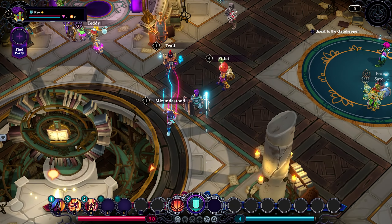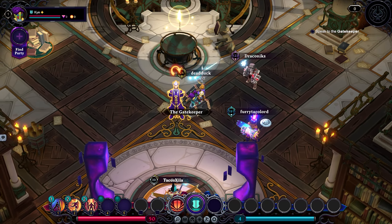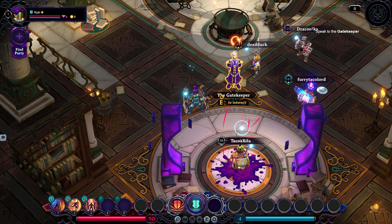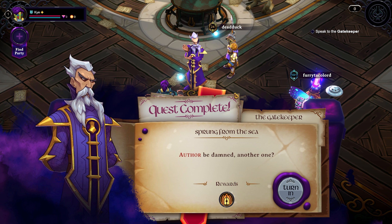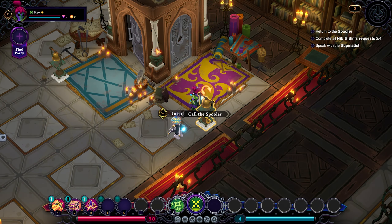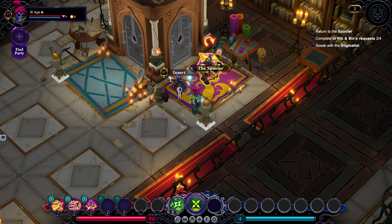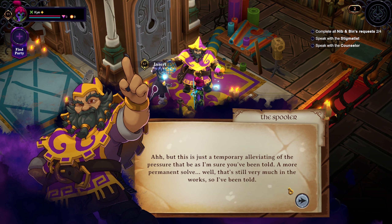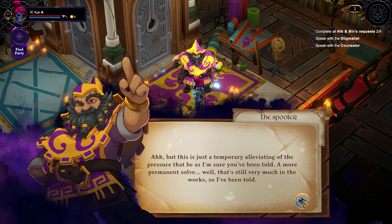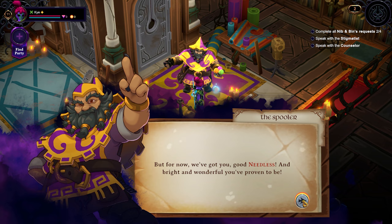Here you discover that the Needless were created by the Inkbound as a means of repelling the Unraveled. Within the Athenium, you can interact with other players and NPCs, and begin a run by delving into the Sea of Ink. NPCs can give you quests and offer additional worldbuilding between runs, often having new dialogue unlocked as you complete tasks within the game, which I think is fantastic for creating the feeling that your actions are having an impact on the game world. These additional conversations also function as character building for the NPCs, and prevents them from only being talking heads to dump lore.